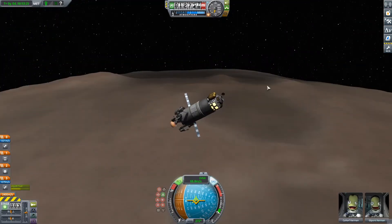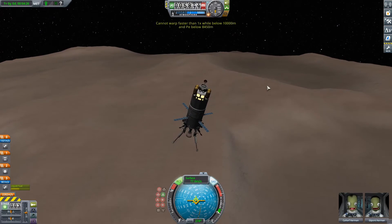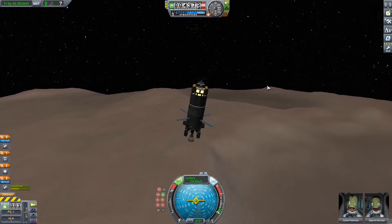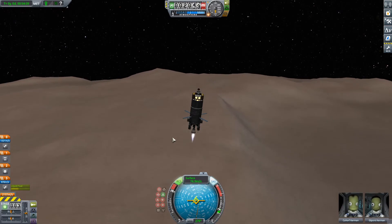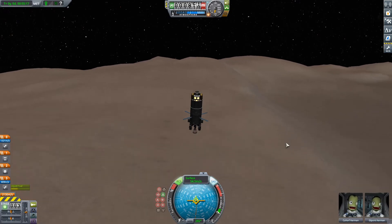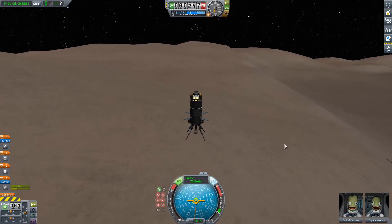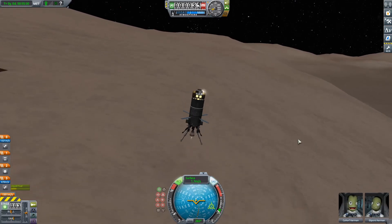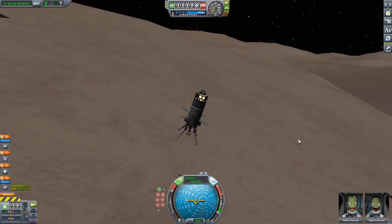Next on our list is Moho. The reason I chose Moho — you might disagree — is just because it has so many places to visit. There are a lot of craters and a lot of Easter eggs such as a mohole and some arches. You can go visit those and it's super fun to check them out. If you search it up you can find out where these Easter eggs are and go land there. The mohole especially is super hard to get to the very bottom — you have to be really good at the game — but if you just want to explore it's super fun to visit.